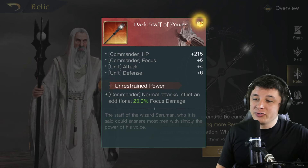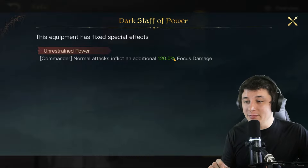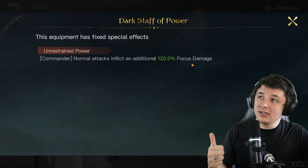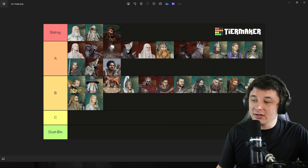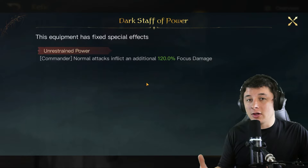Next is Saruman with Unrestrained Power: normal attacks inflict an additional 120 focus damage at max refinement. It's slightly behind because focus damage tends to be a bit less effective than physical damage. That said, Saruman is an A-tier commander, so his relic is still Balrog-tier and very much worth investing in.